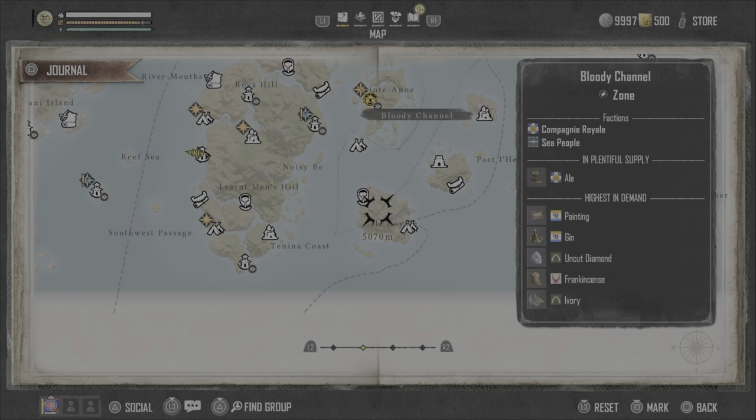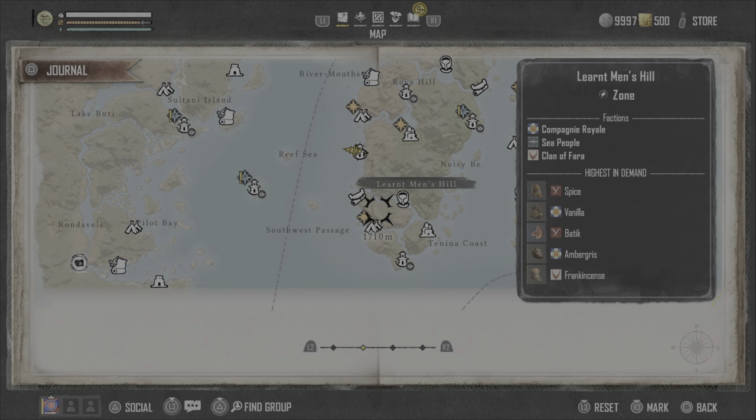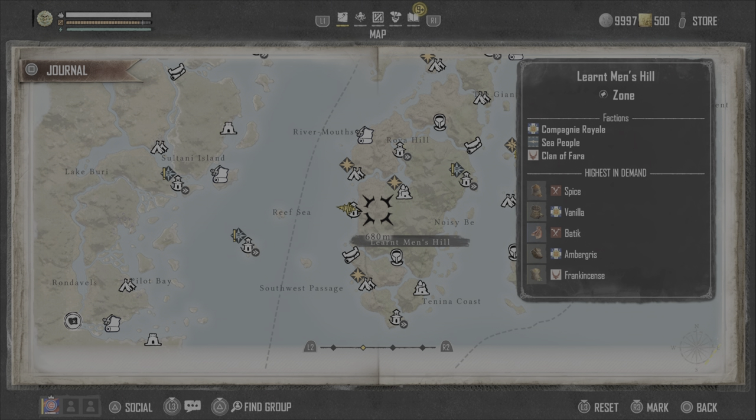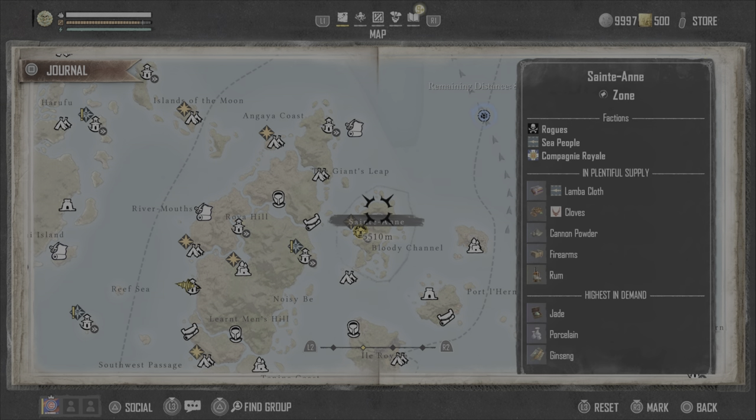This is how you can look for yourself to get a good idea of what places are going to give you good money. If you can't find one of these traders — maybe the outpost moved and you have to wait 24 hours — you can look around the map, find what you're looking for, try a couple places out, and try to get the most you can still for your items.